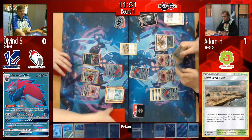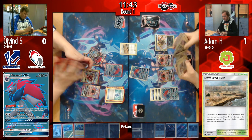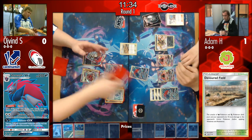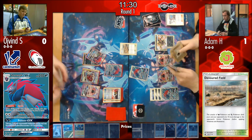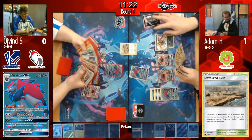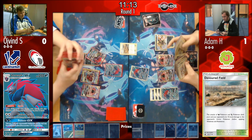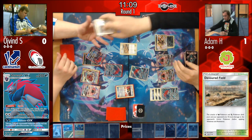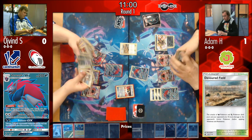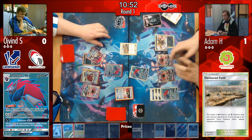That Kukui and Devoured Field combo — just a 1-1 combo, one copy of each — has absolutely saved Adam's skin again. These extra 10 damage increments really matter. There's no way Øyvind could have really prepared for that; it was all down to whether Adam hit the combo cards. His deck is very thin now, but Adam must have known those cards were still in there and calculated his odds.